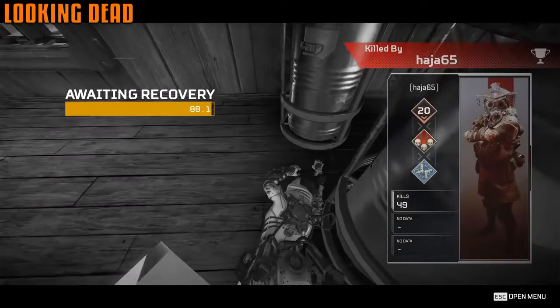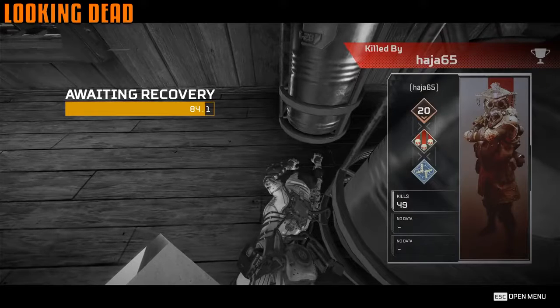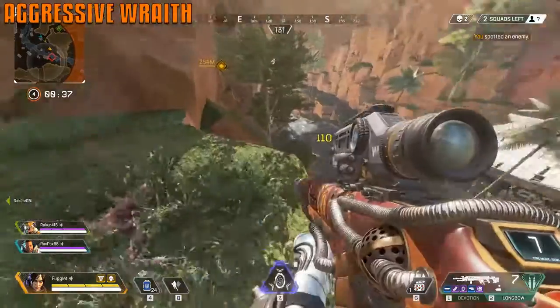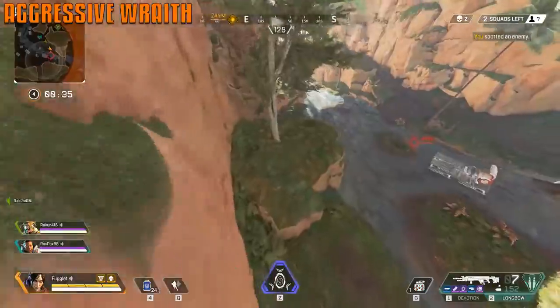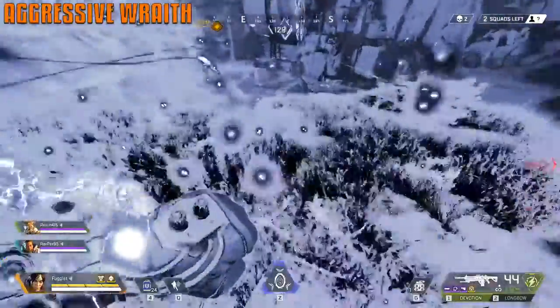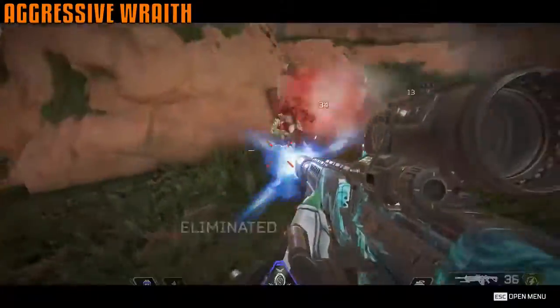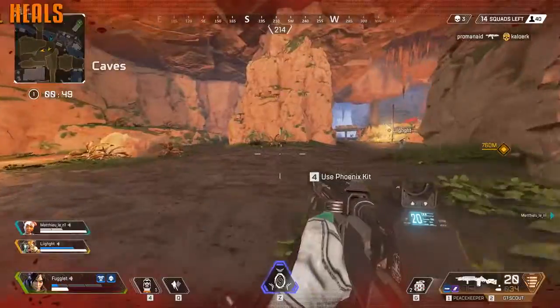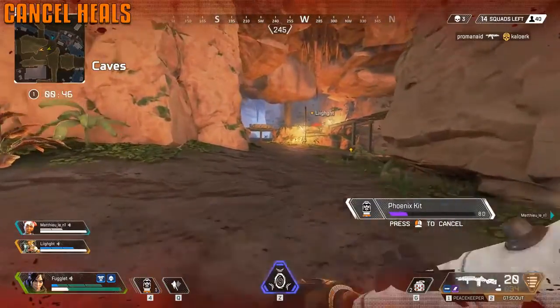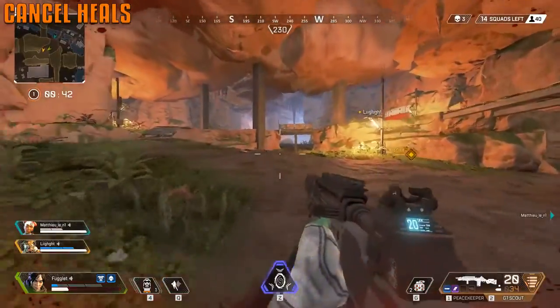You remain a spectator for exactly 10 seconds before the transition flops you over to spectating teammates. Wraith allows for aggressive plays — you can go invisible, jump around enemies, and shoot them in the face while they're busy healing. Be aware that sprinting will cancel your heal, but jumping or other actions will not cancel it.